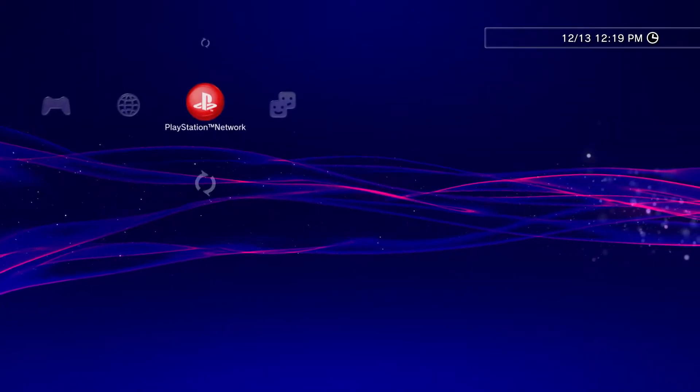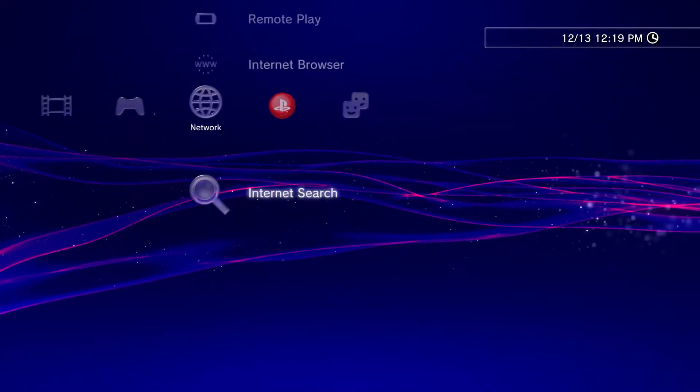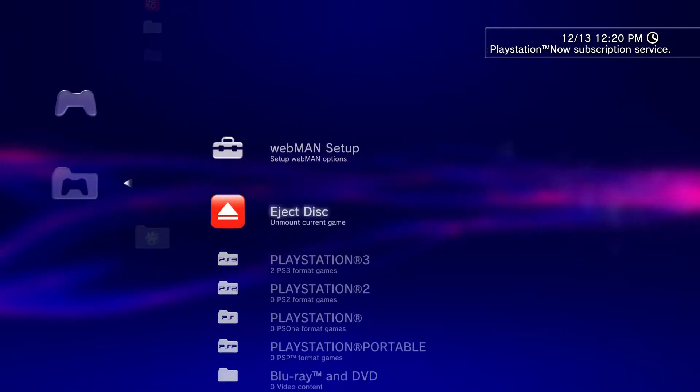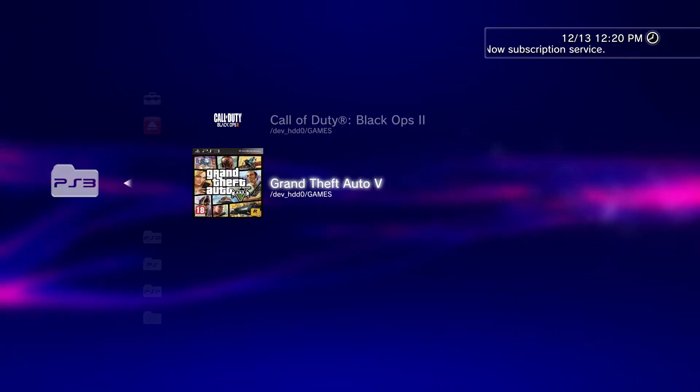Once your PS3 is booted back up, if you're running DEX and you have a Sparks menu you're using, you can go ahead and throw that back on with FileZilla. It's safe to do that now, and just load up GTA V.